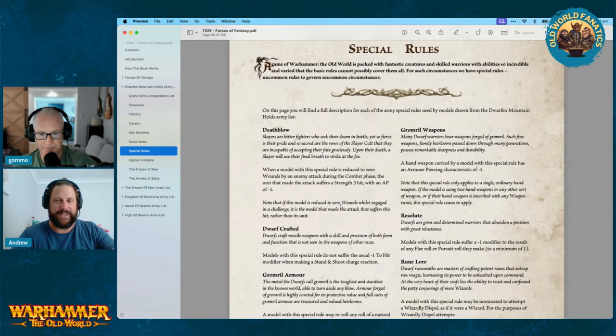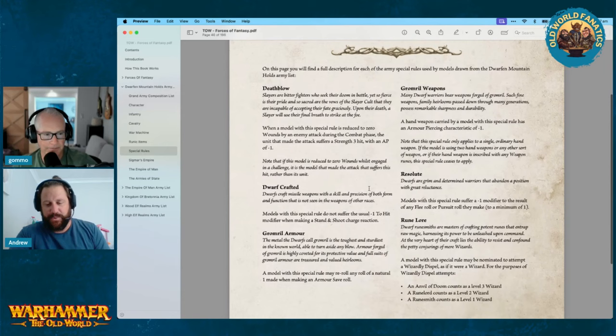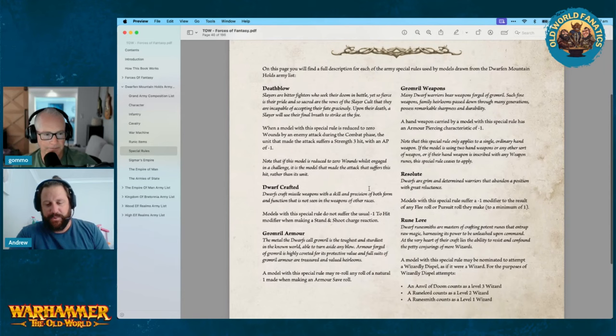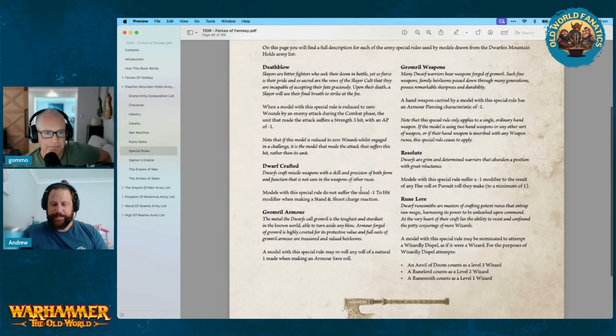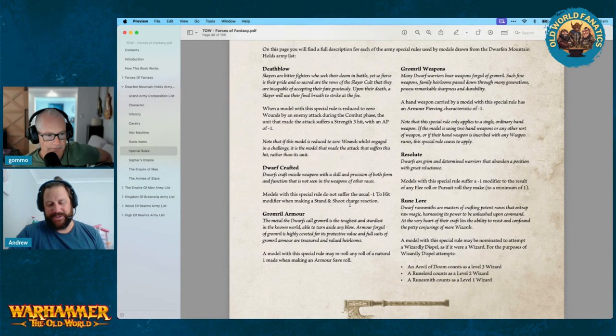Dwarf Crafted is great — it's on pretty much all of the shooting. Models with this special rule do not suffer the usual minus one to hit modifier when making a stand and shoot charge reaction. That's even more bang for your buck when you've got a bit more shooting. It's going to be more effective when they're charging you — you've got your standard, you get the combat res as well. You're killing more on the way in which goes into your combat resolution.